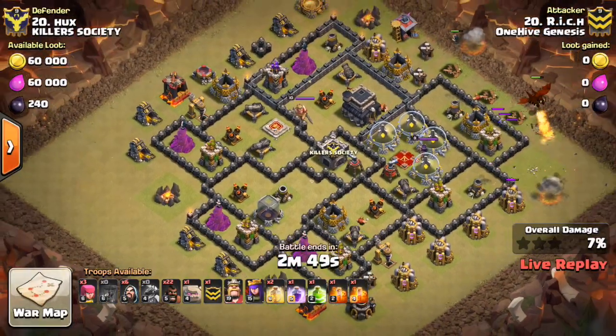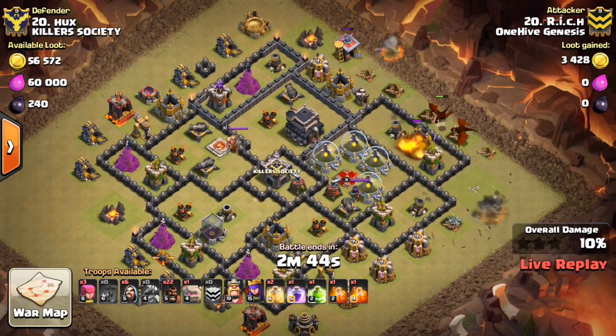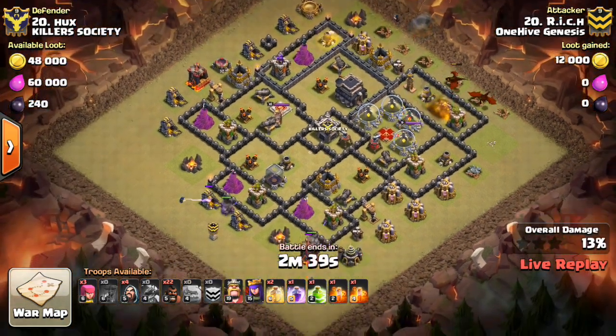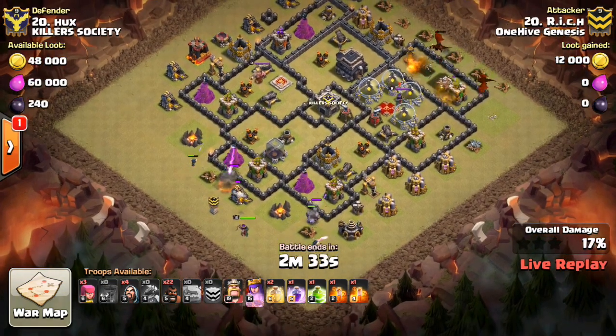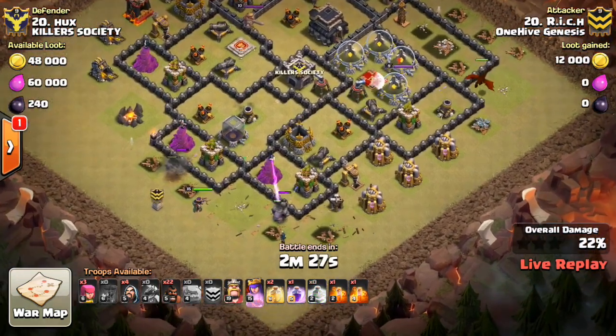Alright here we go, it looks like we got Rich going in against 20, and caught it a little bit later than I would have liked to, but it looks like he's coming in with a few dragons — kind of an old-fashioned dragon deployment — just a few of them to get in there and take out the queen. Then coming in with a few golems at the bottom, some wizards, just creating the funnel nicely, dropping down the queen, letting her just do some work on these defenses nice and early before everything reroutes.